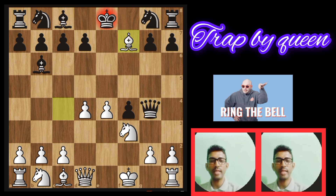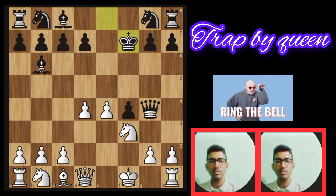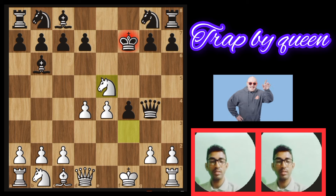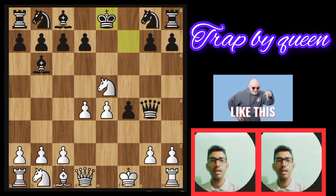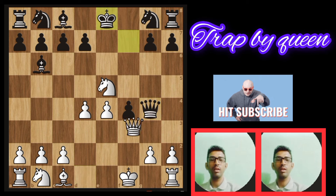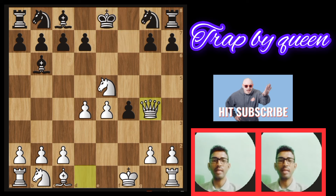Another move: bishop×f7 — unbeatable check. King×f7, then knight e5 — unbeatable check. Then king goes to e8, then queen×g4. The queen is gone — trap the queen easily. That's it, this is chapter 3.